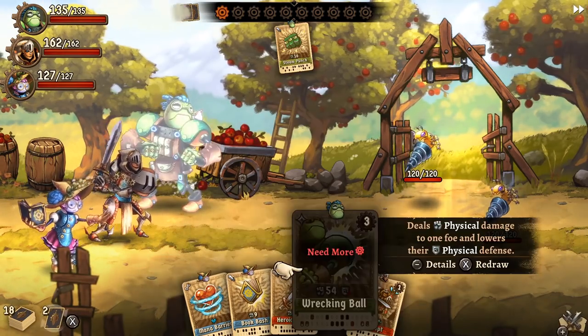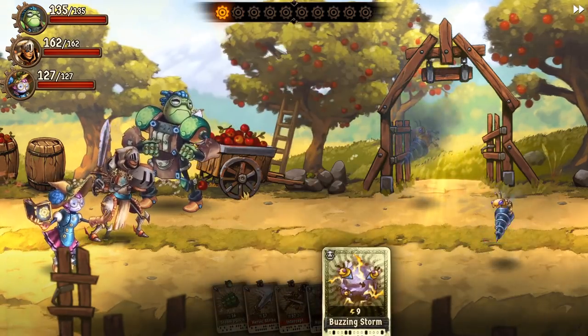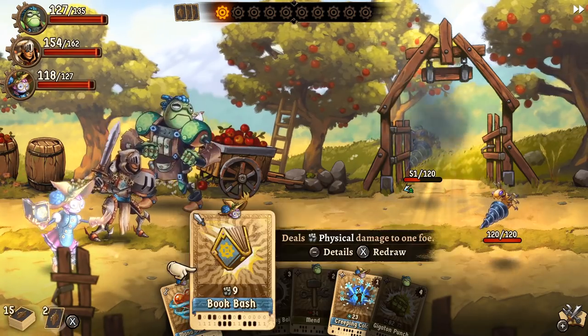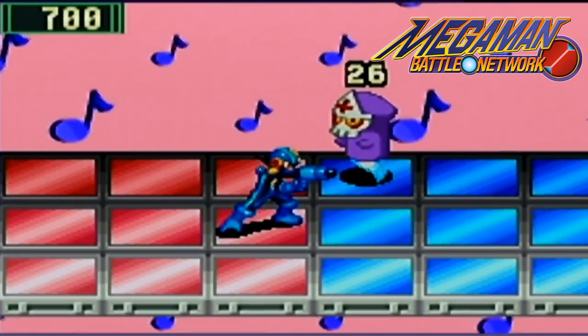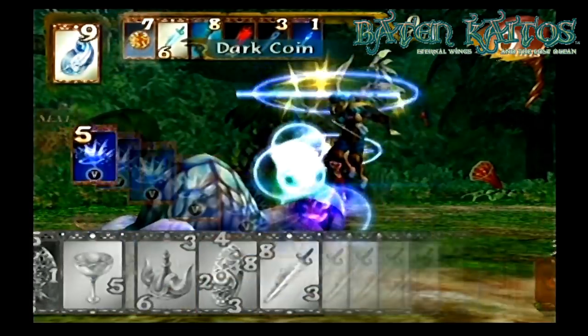Every turn, the game randomly deals you a hand of six cards, and you can play up to three of them. After your party and the enemy take turns, your hand is refilled, and you continue the cycle until one side wins. It shares a similar system to games like Mega Man Battle Network or the underappreciated Baten Kaitos series from the Xenoblade developers.